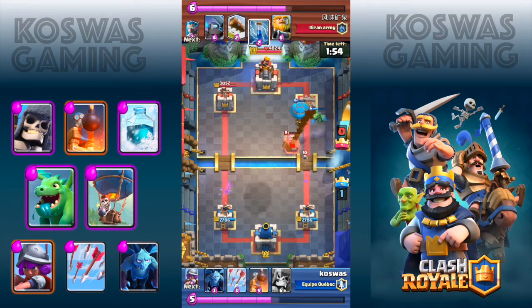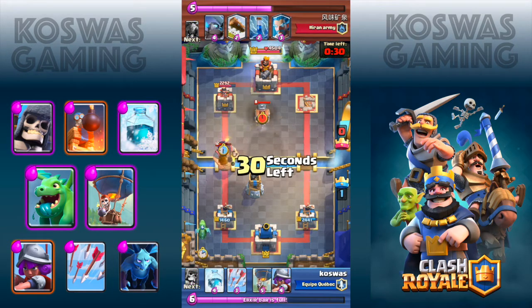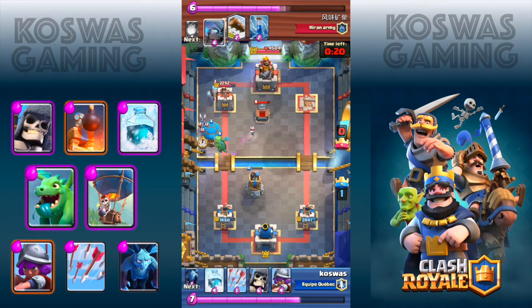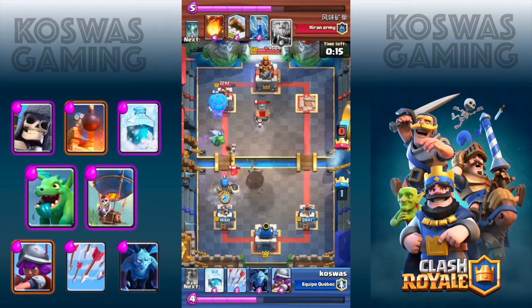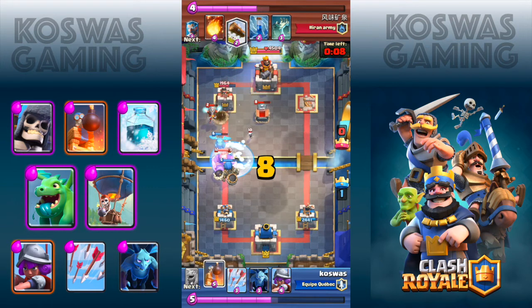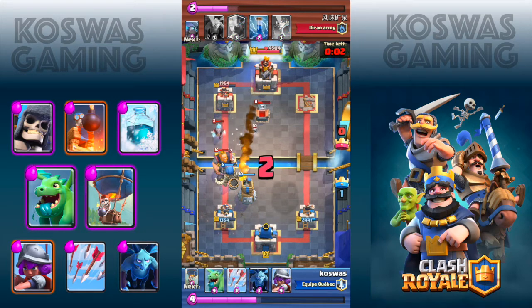Taking the battle to the left side, I'm going to show you what happens when there are troops on the way. I'm placing the baby dragon to the bottom left corner, then the balloon to the top left corner. You see that the baby dragon goes and attacks the skeletons, making it not able to push the balloon towards the enemy crown tower, making it very vulnerable against enemy troops, and eventually it gets destroyed before reaching the enemy crown tower. In this game I was able to get a one-crown win using this trick on the right side of the arena.